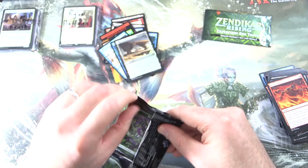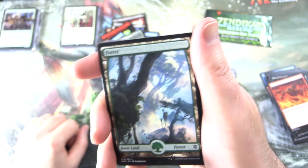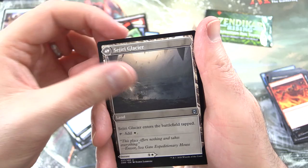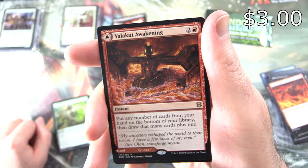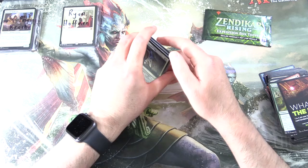One more pack, then we'll get into the box topper — see if we can pull a very tasty Expedition. That is Cliffhaven Sillsword. We get a Forest, Into the Roil, Bubble Snare, Shell Shield, Dauntless Unity, Skyclave Plunder, Concerted Defense, Sajiri Shelter, and on the other side Sajiri Glacier, Dauntless Unity, Kazandu Nectapot. And the rare is Valakar Awakening — Instant for three: put any number of cards from your hand on the bottom of your library, then draw that many cards plus one. Also Valakar Stoneforge on the other side — a Land. A Foil Journey to Oblivion — and we did see something from the list today, so that's a good deal. Let's scoop it all up for Ryan.